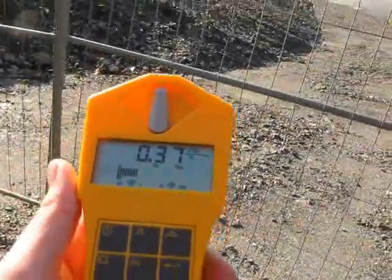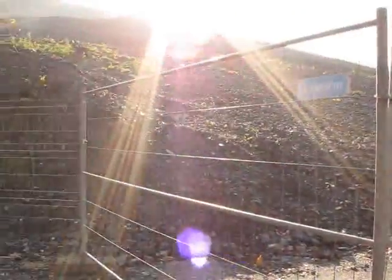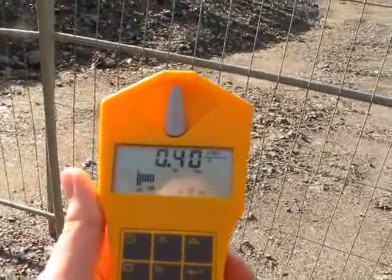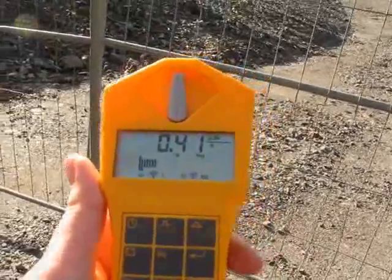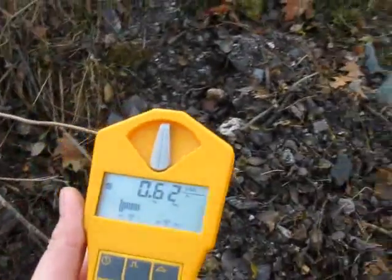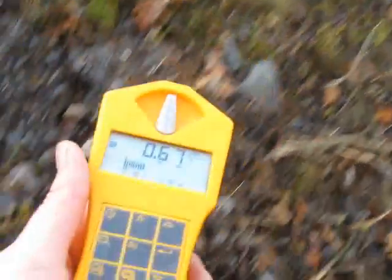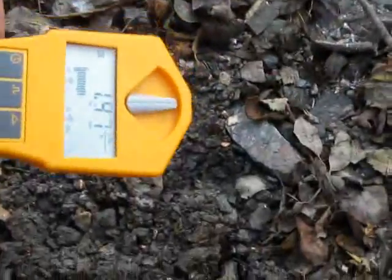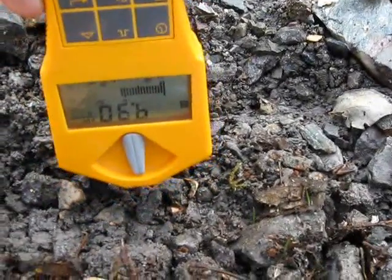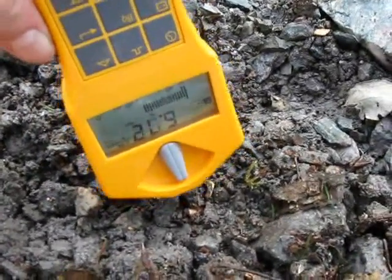Now we have arrived at Hartenstein. You can see the uranium mine in the back. This is like a big pile of all kinds of stuff, all kinds of rocks, but there has to be uranium in there. As you can see we reach about 0.4 microsieverts here. It looks like we found a little hot spot — up to 7 microsieverts. Wow!